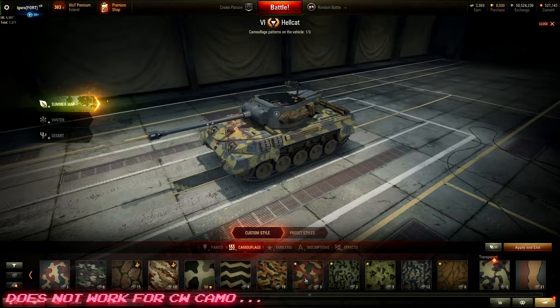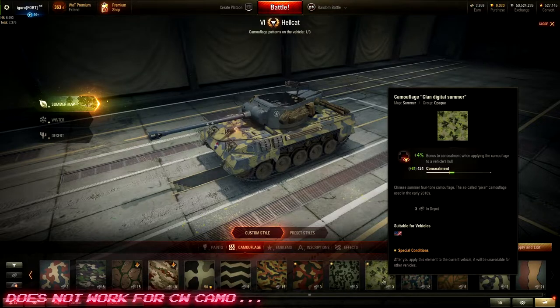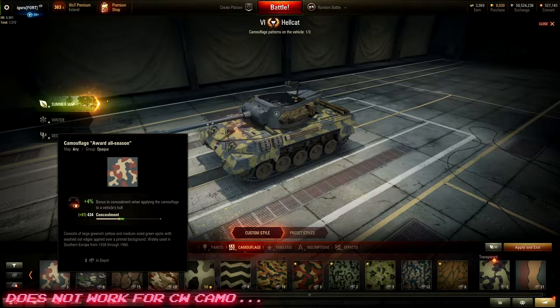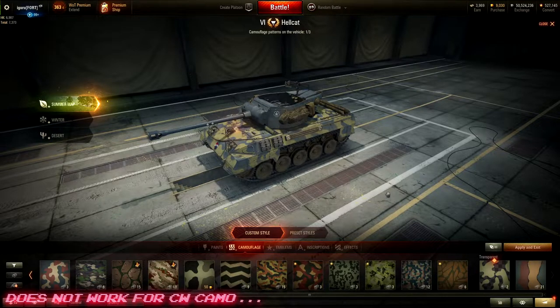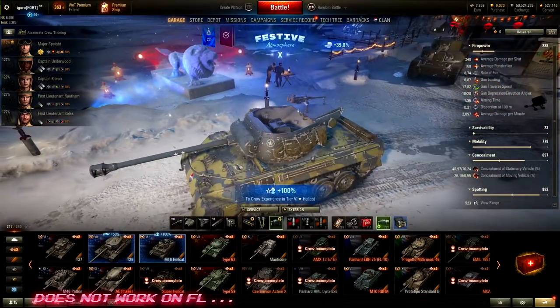The only caveat is it does not work on clan wars reward camos — like clan elite camos — because those are fixed to one tank. If you mount it to the Hellcat, it will stay only on the Hellcat. So it'll work on all your paid camos, reward camos, and gold camos, but it won't work on your clan war reward camos.